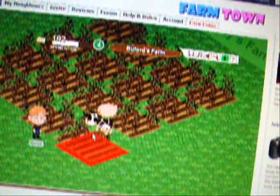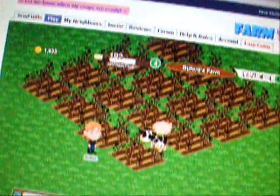All right, this is Abby's and DJ's — they went to waste. So we're going to hit down here and hit the Plow button. And then you're going to click on the squares. That's how you get new land.